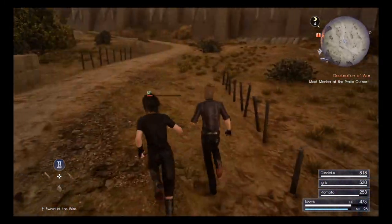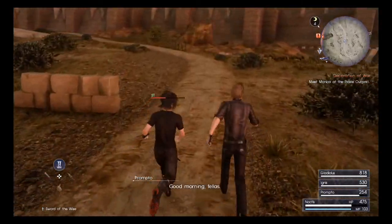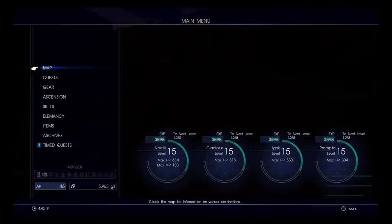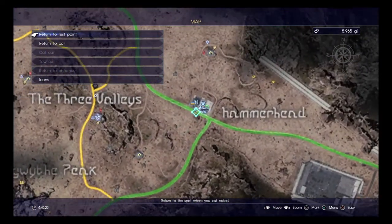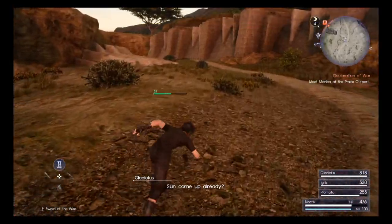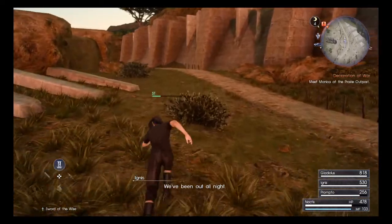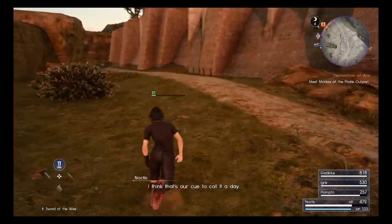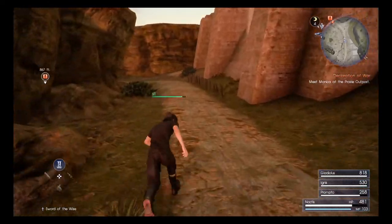We want to head back towards Hammerhead, because Cindy will now offer us some quests as well — and that is one we want to take on. We'll make our rapid return back to the prairie outpost.